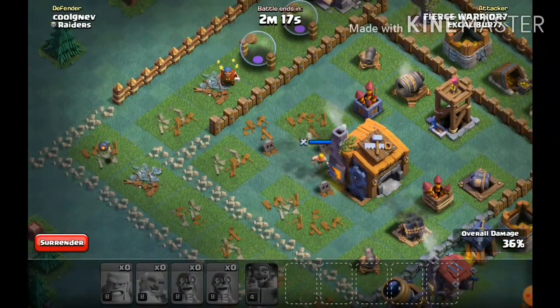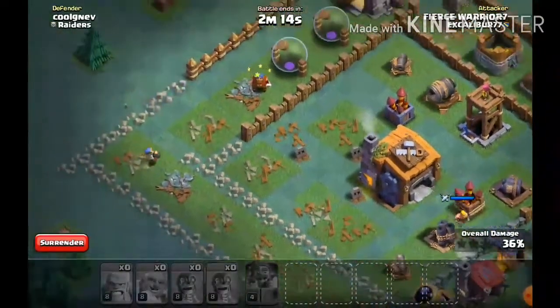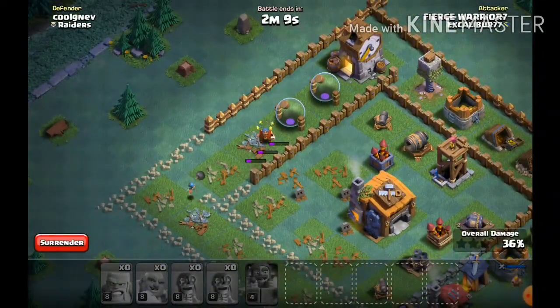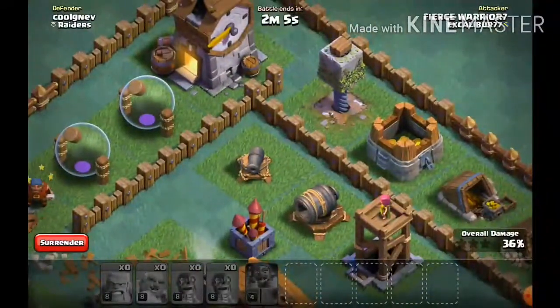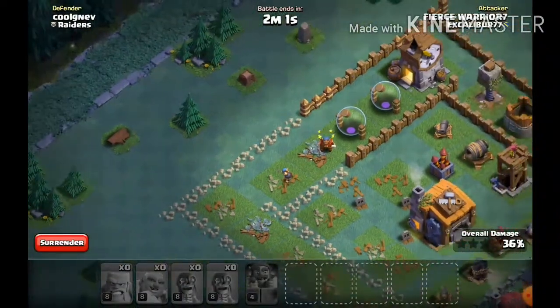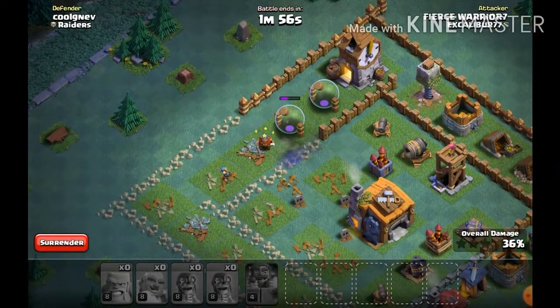He ran away, so that helps us out. There's the giant cannon, guys, right there. Let's see what happens — we can somehow pull off the win, but I think this cannon is gonna be the one who takes us out. Yep, I was correct.